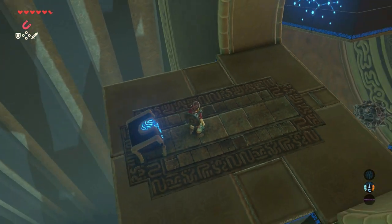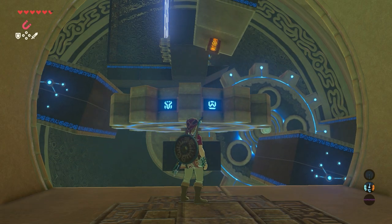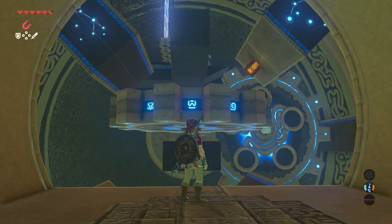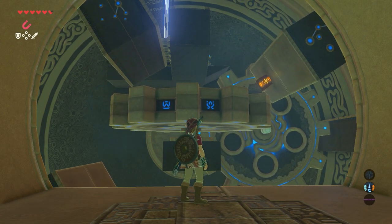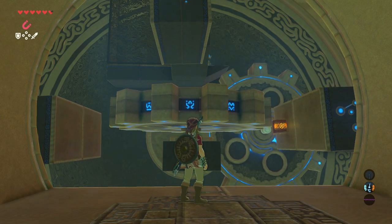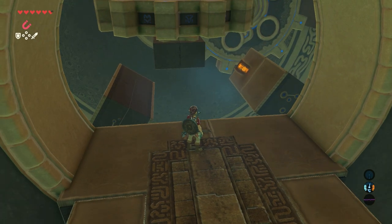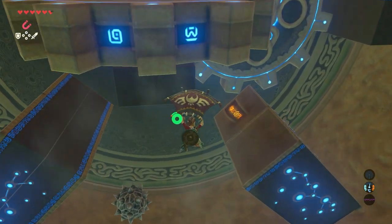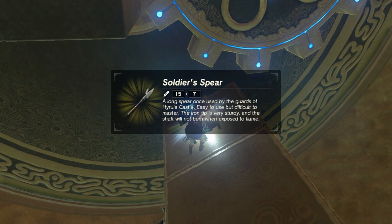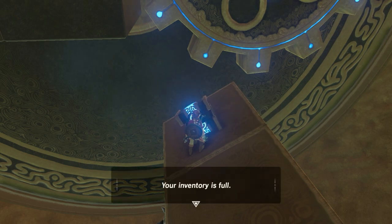Turn around for the second chest — it's already on its way on a moving platform. Just wait until it's in the right position for you to reach it. When the moment is right, take a leap, get your paraglider out, glide towards it, and open it. Inside is a Soldier's Spear with a strength of seven — take it or leave it, it's up to you.